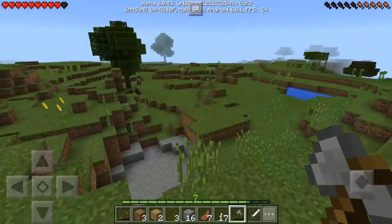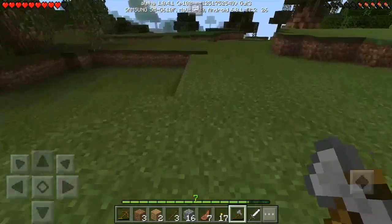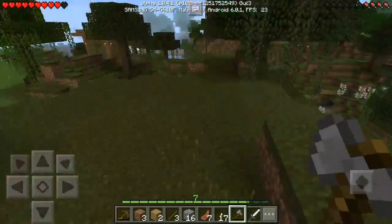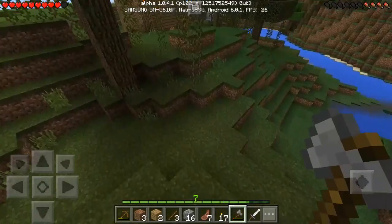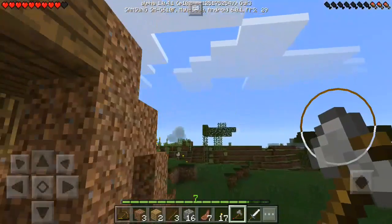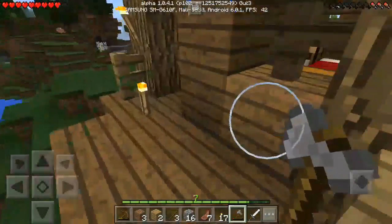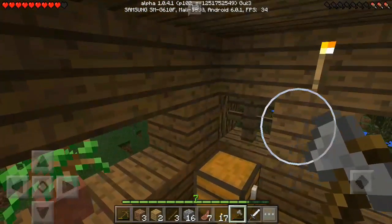Hey guys, it's Funky Gamer here. Today we'll be playing Minecraft Pocket Edition. If you watched yesterday's video, we did the basics. Since that video I have done a lot of stuff — I made a little house, mined a little, and made some tools. I got a bunch of iron, which is pretty helpful, and I actually found a witch's hat which I'm using as a temporary house. I'll be making a new one in this episode, so stay tuned.